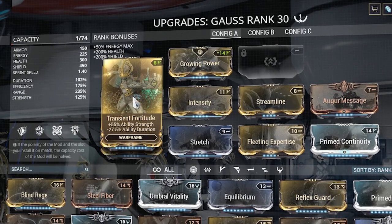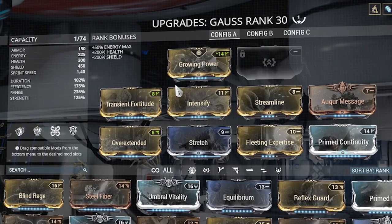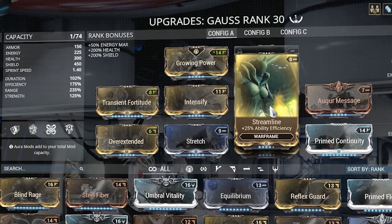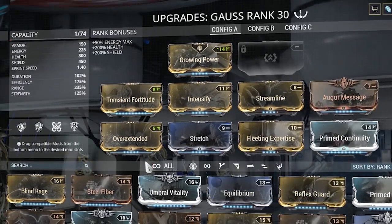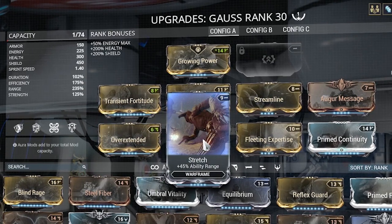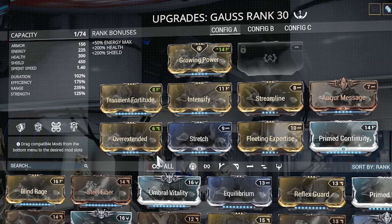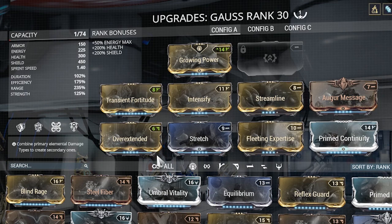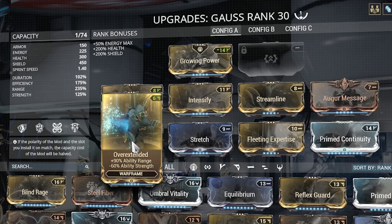Using Transient Fortitude for the strength as well as Intensify. This is bringing the strength up to 125% — just to get it a little over 100%. I didn't want to be negative on any of the percentages, so this is why I picked it this way. Streamline and Fleeting Expertise for efficiency. Augur Message and Prime Continuity for the durations. And then for Range, I'm using Overextended and Stretch. I love Range because you can basically turn Gauss into Ember with the 3, because of just how huge the bubble is.